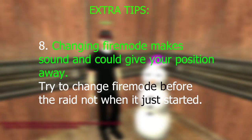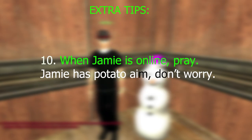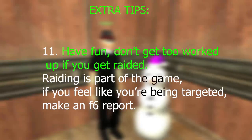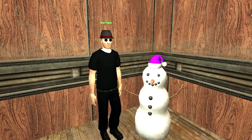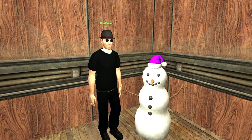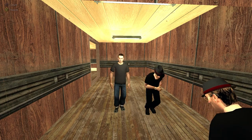Changing fire mode makes sound and could give your position away — try to change fire mode before the raid, not when it just started. Running and sprinting makes sound; crouching or walking in your property will make no sound and will not give your position away. When Jamie is online, pray Jamie has potato aim. Don't worry, have fun — don't get too worked up if you get raided, rating is part of the game. If you feel like you're being targeted, make an F6 report. That's all for today — we are planning on making example builds for every property in the near future. Feel free to ask questions or leave feedback, stay safe and enjoy.